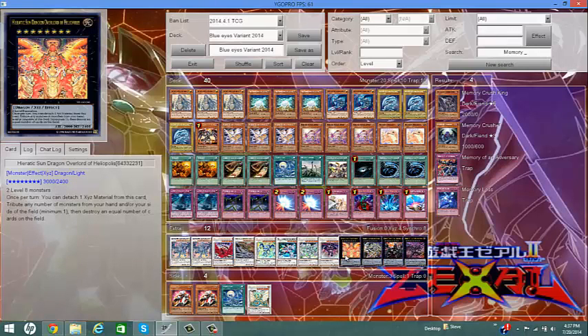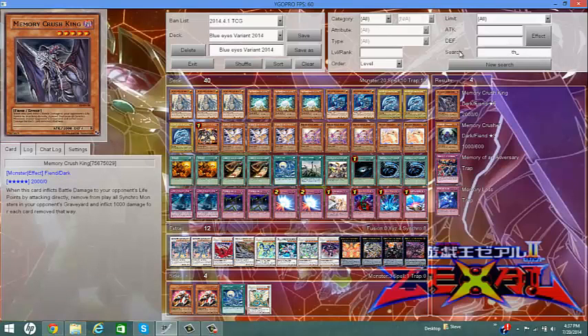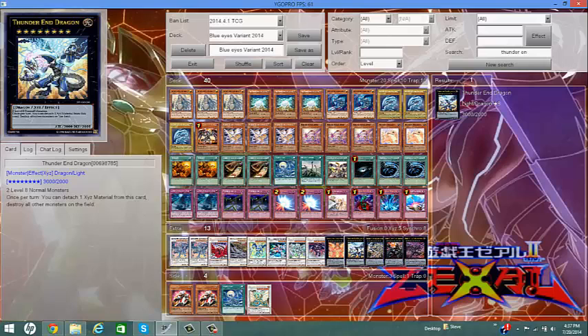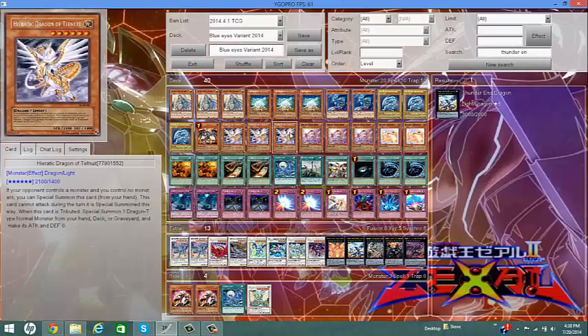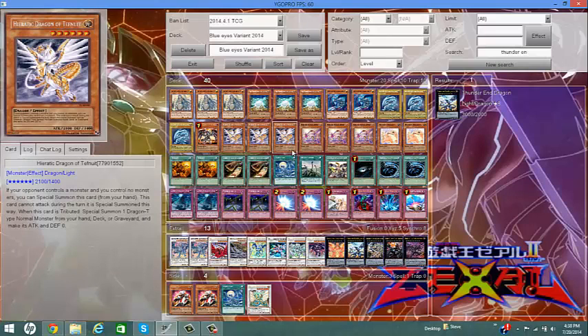As well as Helios — I run Level 8 monsters, so why am I not running Thunderend Dragon? I just realized that now. Thunderend Dragon — run it! Thunderend Dragon uses two Level 8 normal monsters and you can blow up all the monsters on the field except itself, then just sit there and attack. Helios lets you tribute any number of monsters — minimum one — and destroy an equal number of cards on the field. I usually target the back row since back row is a problem. He works well with the other resources in my deck: if I still have Blue-Eyes in the graveyard or deck I can special summon and go into another Rank 8 play.